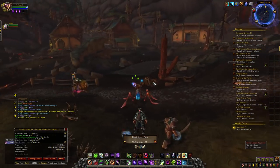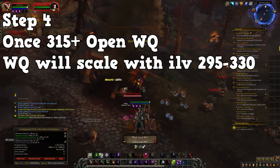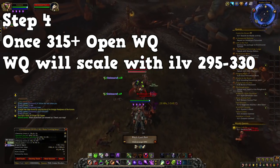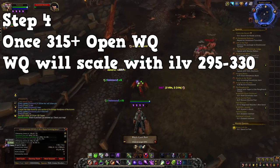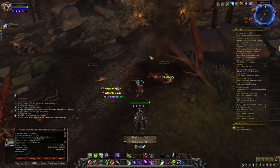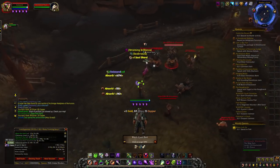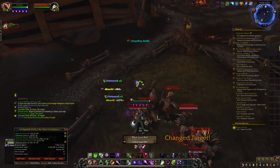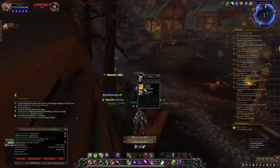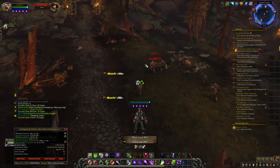Keep doing heroics until you get to an item level of 315 plus — I honestly suggest getting to 325 — because you're going to get the most out of this. Once you hit that, open up world quests. You'll notice you can get 325 to 330 gear. You might see some 320 gear, but nothing less than that once you're at 330. World quest gear scales from 295 to 330 depending on your item level, so the higher your item level, the better.